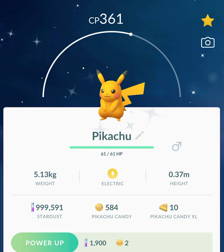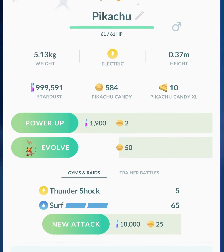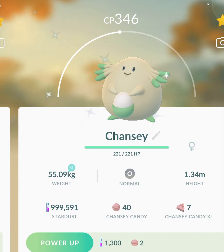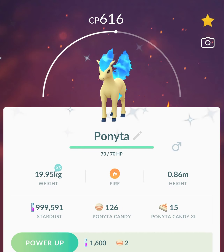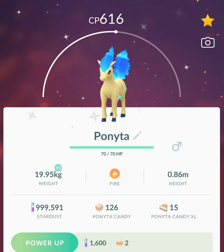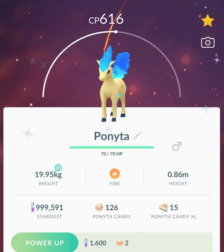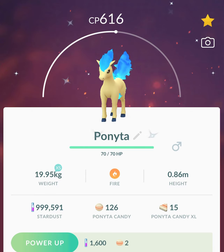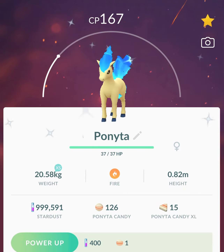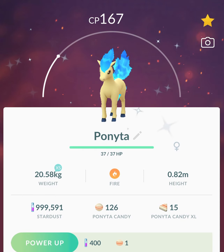Shiny Pikachu — which again has the move Surf. Shiny Chansey. Shiny Ponyta, which was a red version exclusive. That's another reason why I chose the red version, because I never got shiny Ponyta to pop up for me before. I've only got it from a trade before. So this one was really cool to get. Wait — two? I got two shiny Ponyta.